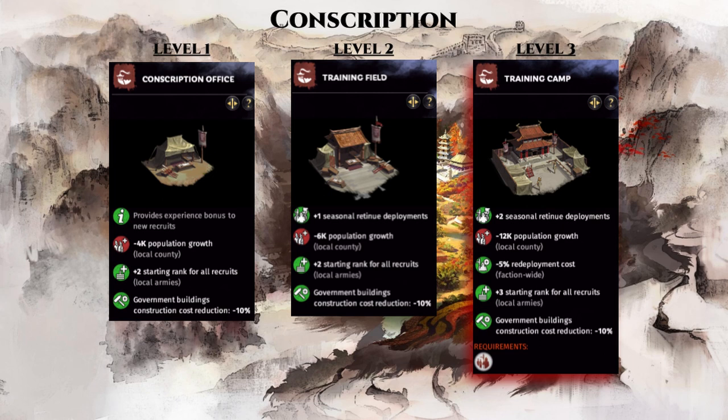The plus 2 seasonal retinue deployment and the 5% discount work hand in hand for the free teleportation strategy that we'll talk about in part 10 of this guide series, and the plus 3 rank to all new recruits gives you stronger units at the same price. The minus 12k population growth is a penalty, but one that you can handle in food producing military commanderies that are not focused on peasantry income — therefore population is not important, and by reducing it you actually reduce the amount of public disorder, so it's really a win-win.